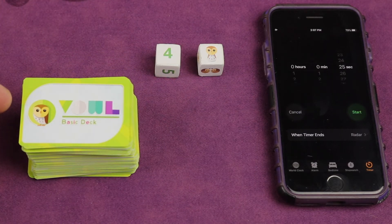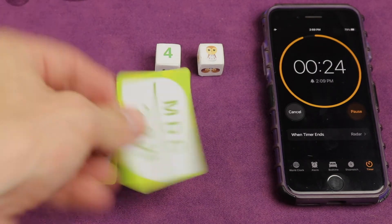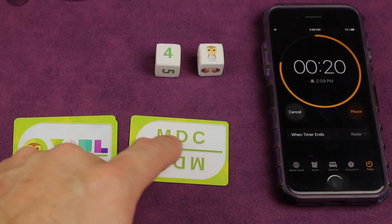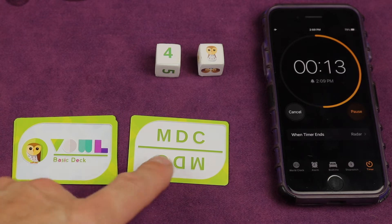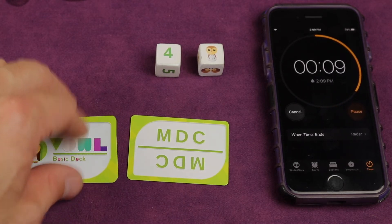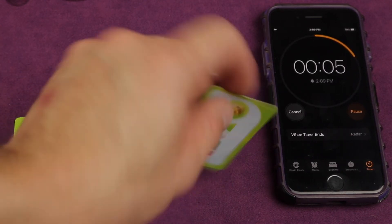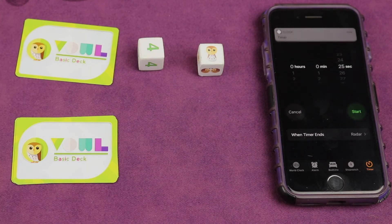Once you have your stack, flip the sand timer and start flipping cards over. You're trying to place a vowel in between each of the consonants, with possibly one at the end, and there may be more than one solution. When you get one right, flip the next one and continue. You're trying to get through the entire stack before time runs out. If you want, you can pass — place a card face down to the side, keep going, and come back to it after completing the others.